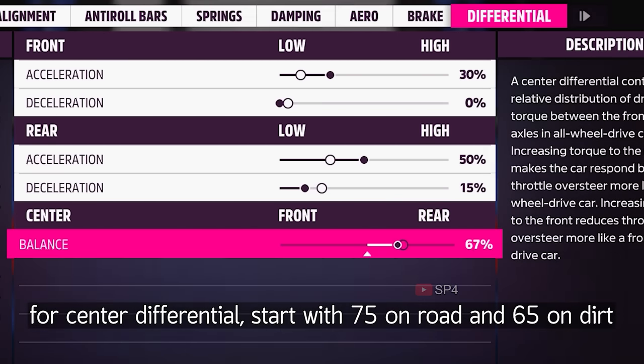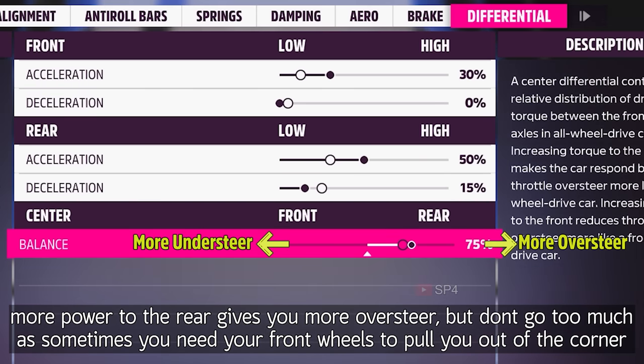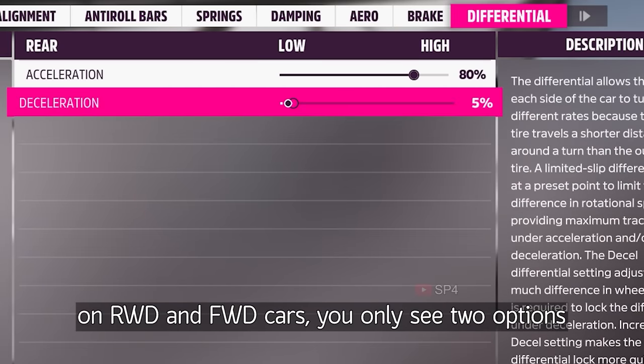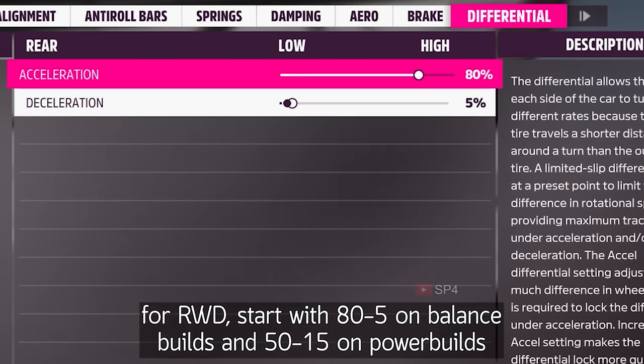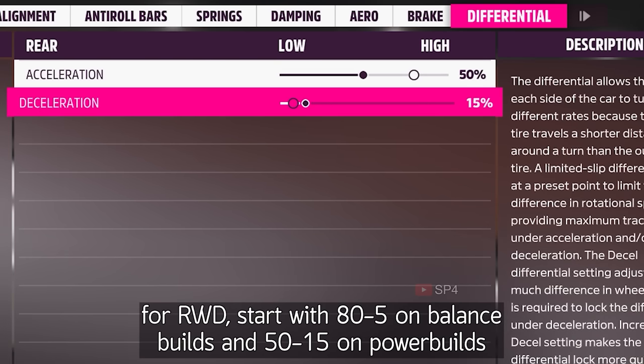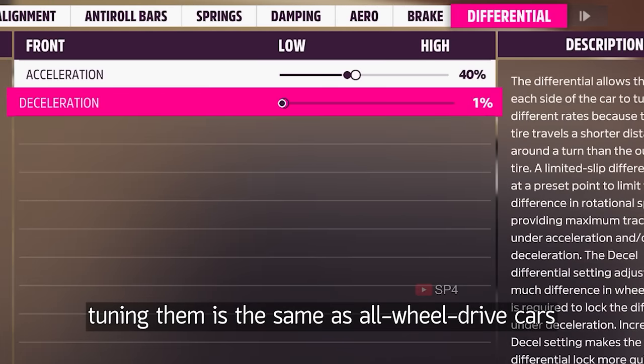For center differential, start with 75 on road and 65 on dirt. More power to the rear gives you more oversteer, but don't go too much as sometimes you need your front wheels to pull you out of the corner. On rear or front-wheel drive cars, you only see two options. For rear-wheel drive, start with 80 and 5 on balance builds, and 50 and 15 on power builds. On front-wheel drive cars, start with 50 and 0. Tuning them is the same as all-wheel drive cars.